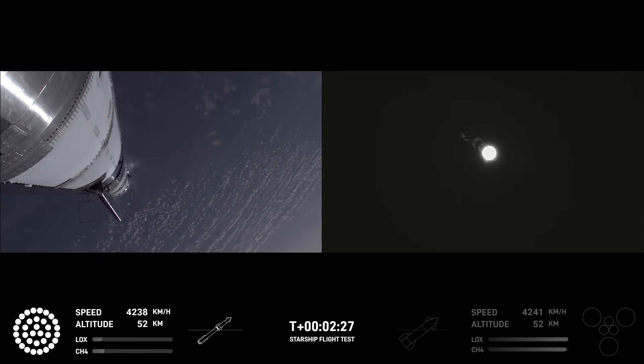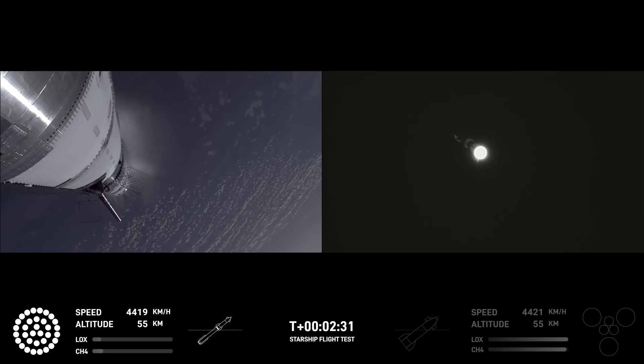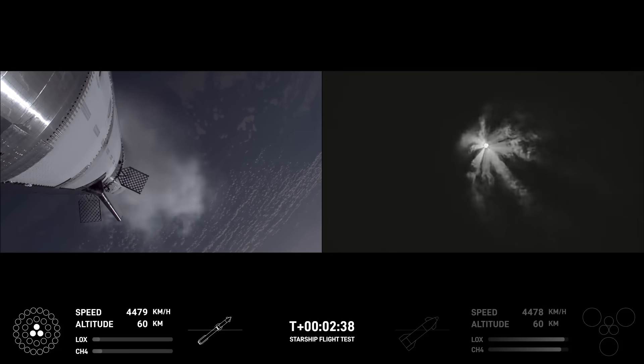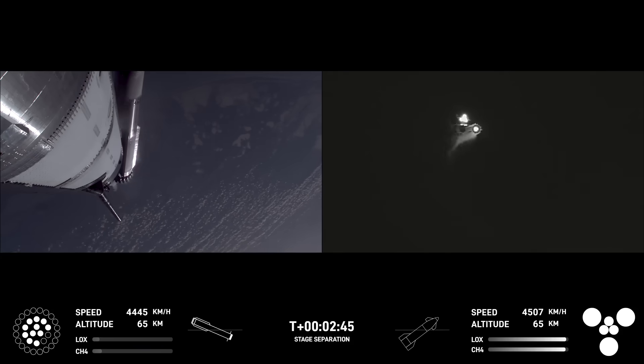The clamps holding the two stages together are going to release. Starship second stage engines will ignite. Booster engine cut off. Ship engine start up. Stage separation.